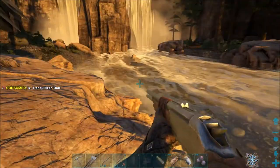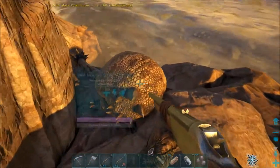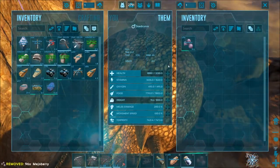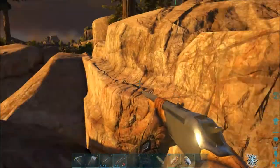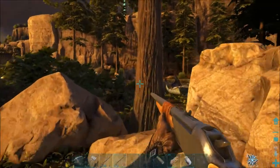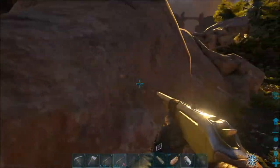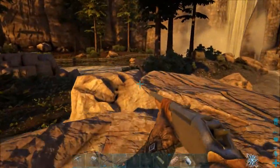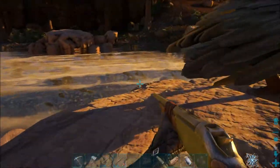There it goes - right on the water's edge. And I did it once again right before I ran out. So I have a bunch of Mejoberries - I assume that's what it likes. I don't know if they've updated or switched anything. But my goodness that took forever. Now I probably won't be able to get up on this rock, so I'm going to let it tame up now. Hopefully it won't take too long and hopefully nothing dangerous will come down and attack it.